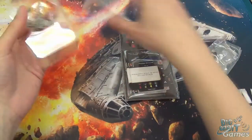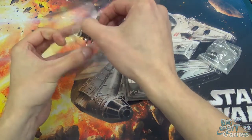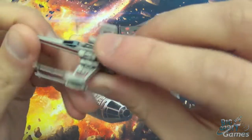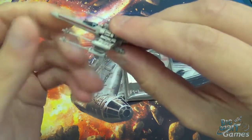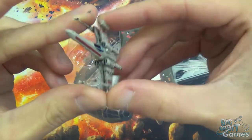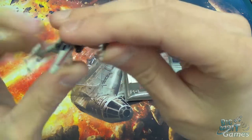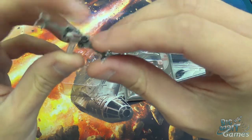Let's look at the miniature. It's very nice. You can see the little astromech there as well. And the best thing about these is wings open, close, open, close. I could probably sit here for the entire video and just play with that, but I shall not. It also rotates because of the way the wings fold.